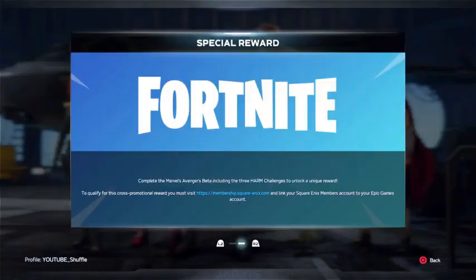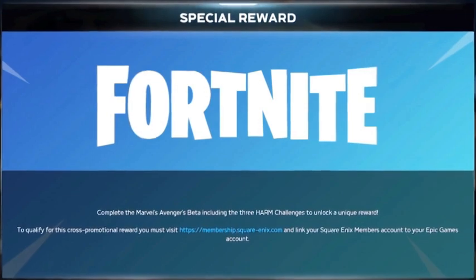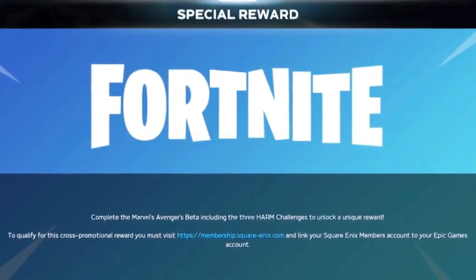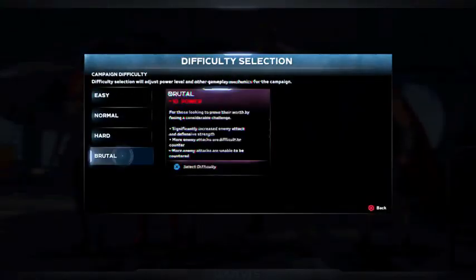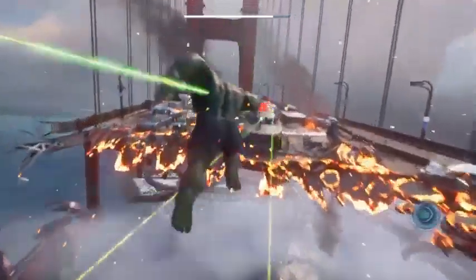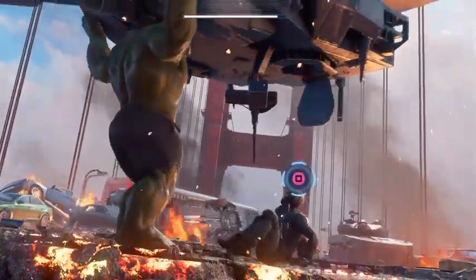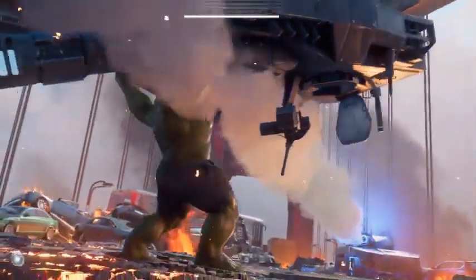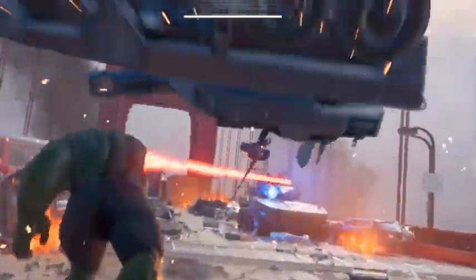Before that, this message will pop up saying: complete the Marvel's beta including the 3 harm challenges to unlock a unique reward — which is of course the pickaxe. Just select play beta and choose your difficulty. You want to play through the whole beta campaign mode and complete all of it. It might be a bit time consuming, but it's definitely worth it. Not only will it bring you closer to unlocking the free pickaxe, but it's also quite fun, especially if you're into superheroes.